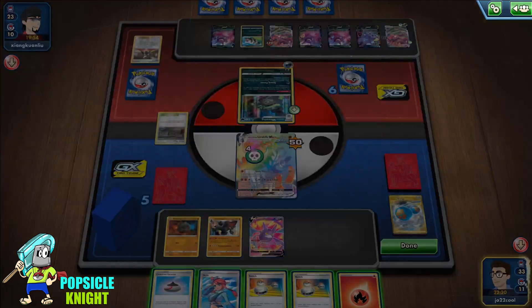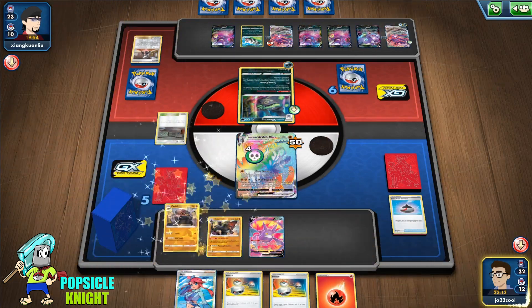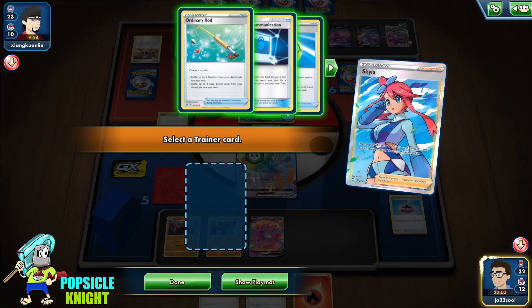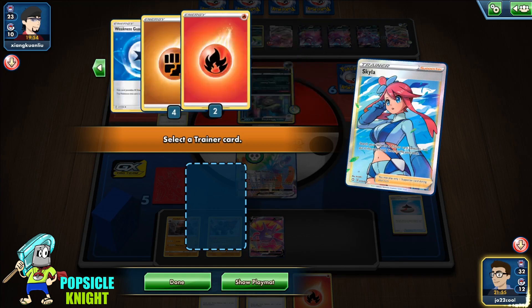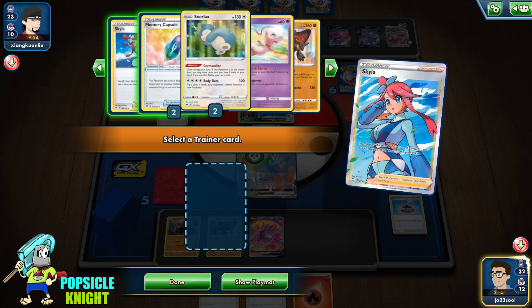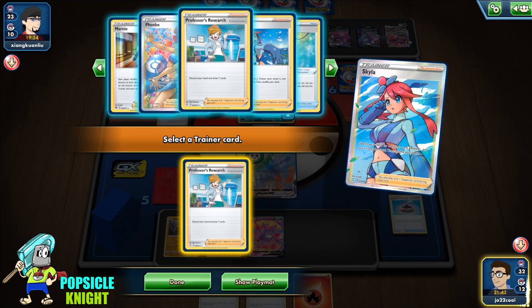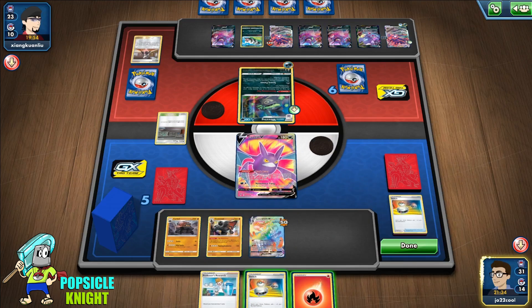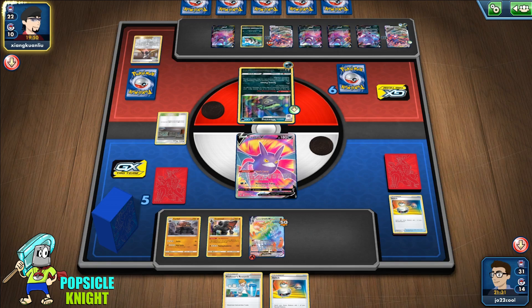They're just going to start poisoning our Rapid Urshifu. I'm going to use Evolution Incense to start building up another Colossal which could help us out later. I'll use Skyla here and get another Professor's Research. I'm going to switch out Crobat V and start energizing our Rapid Urshifu. With that Poison chip damage we should still be able to survive one attack — even with a full bench we should survive with 10 HP.